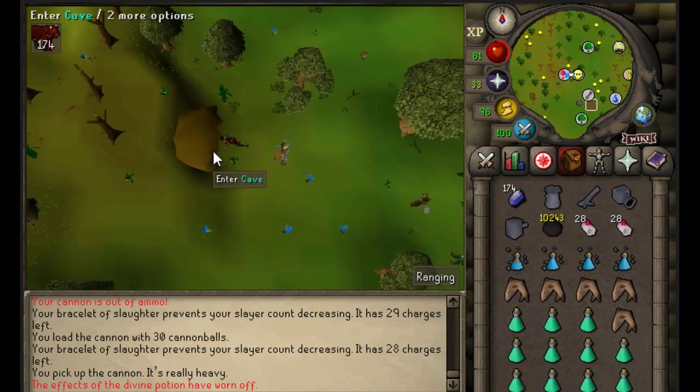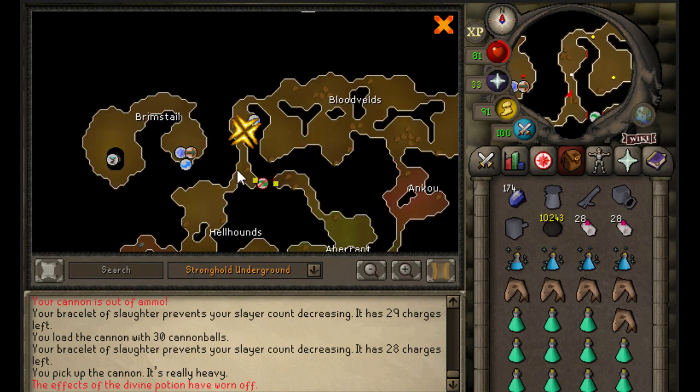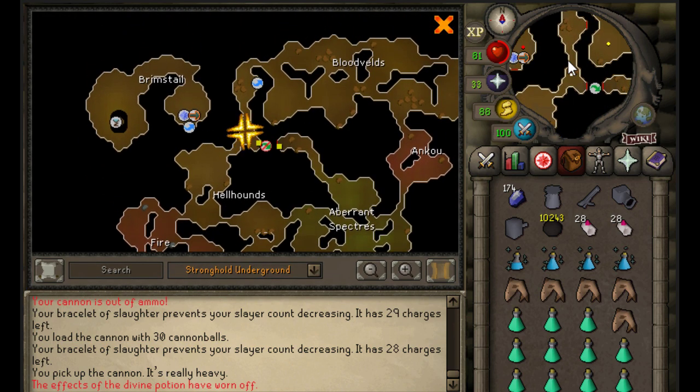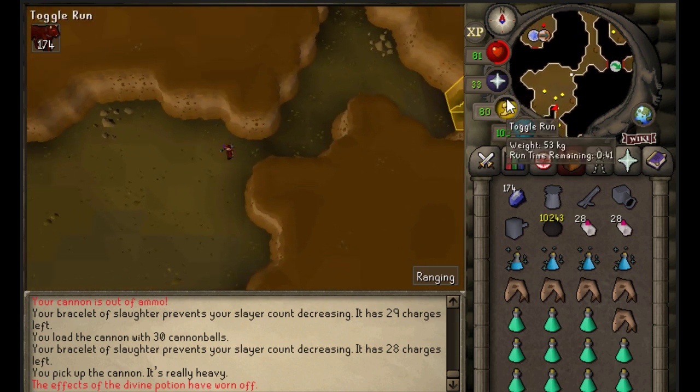Now, how to get into this cave: run down. The hellhounds are located over here, but I like to go to a specific room — I'll show you which room. Run down and skip the first room.